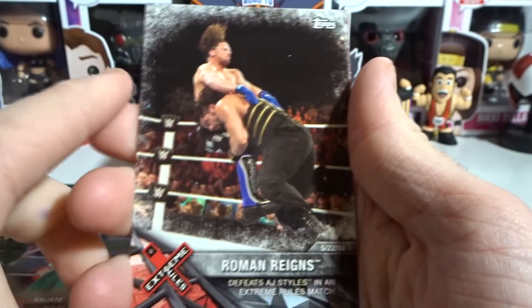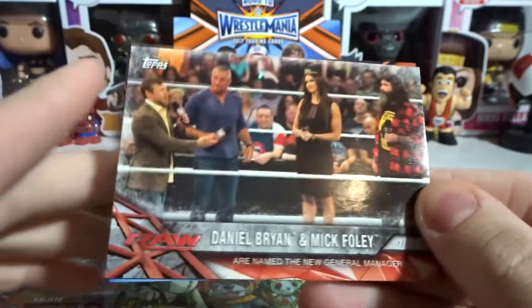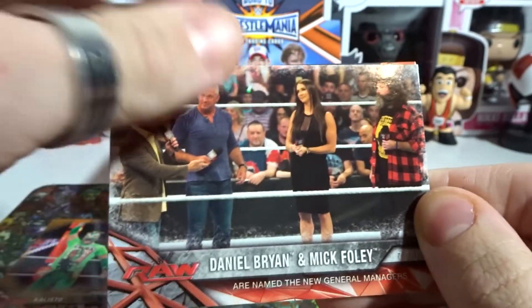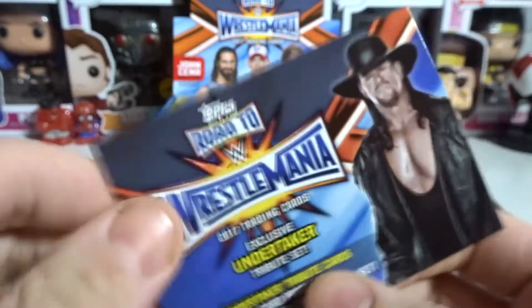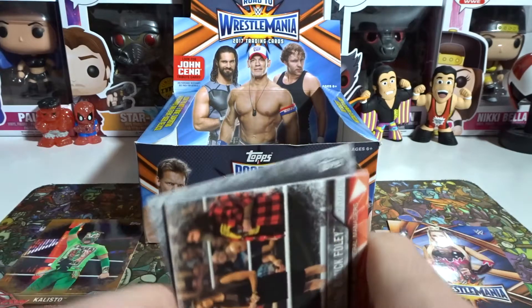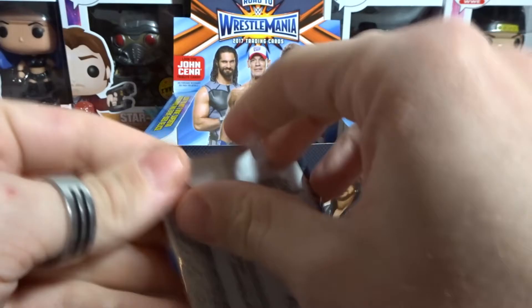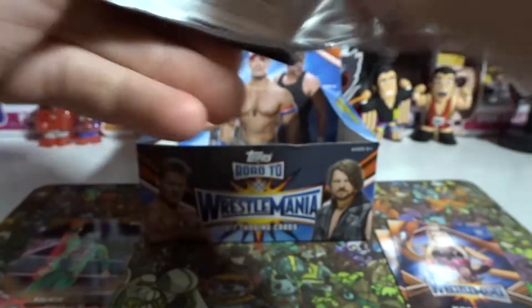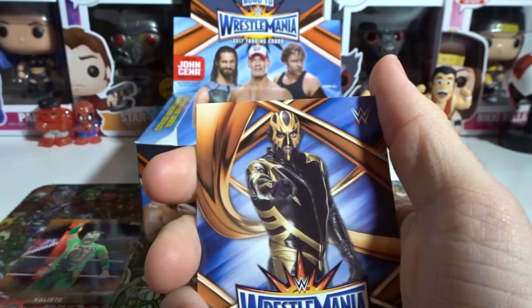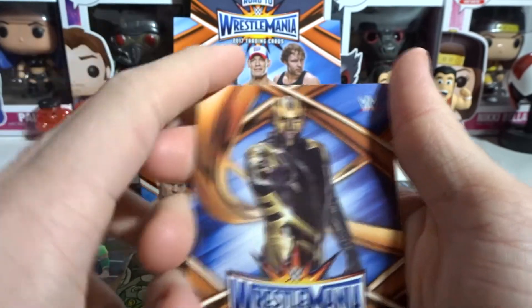Roman Reigns defeats AJ Styles in an Extreme Rules match — pretty awesome. Daniel Bryan and Foley are named the new General Managers. And of course we got an Undertaker card. I've got a bunch of awesome bronze cards. I really want to get another booster box and break it again, and maybe after I do another four episodes, we'll do a live stream where I unbox the whole thing.